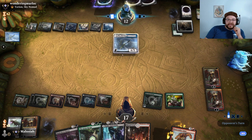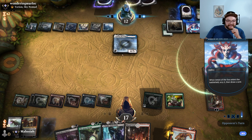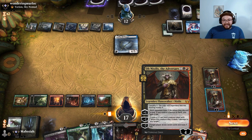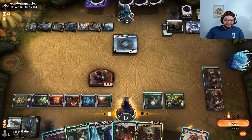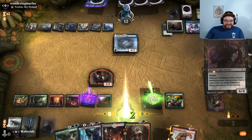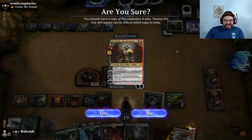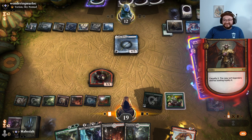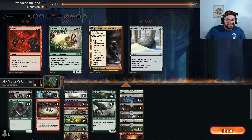Go to sideboard — bring in all this good stuff. Bring in Shifting Ceratops. What do we bring out? Lovestruck Beasts feel medium, honestly — I don't know how I feel about them. Bonecrusher Giant's great against their Planeswalkers. Llanowar Elves — they might actually take those out for portable holes just because Llanowar Elves is the only hit. Maybe go down one Fry, then maybe actually just take out Llanowar Elves and bring back in the Fry. I actually think that's going to be good.